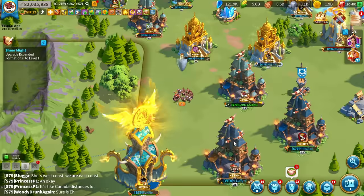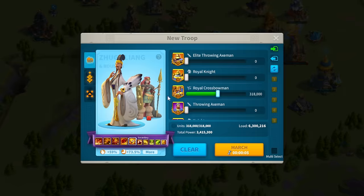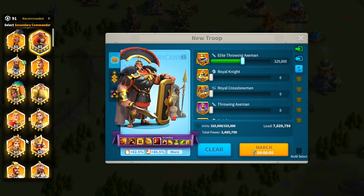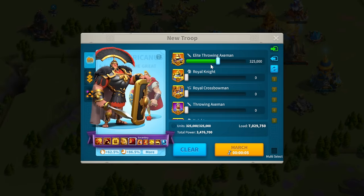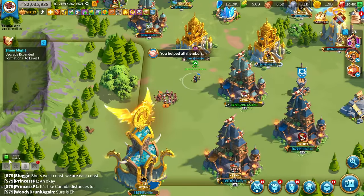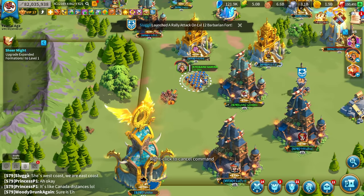We'll go ahead and challenge — we are right on territory and we are going to take our troops out. We're going Scipio Prime with Alexander the Great. We are able to do 325,000 T5 units. Once you start the event you are no longer able to go back to your city, and once again you cannot heal either.